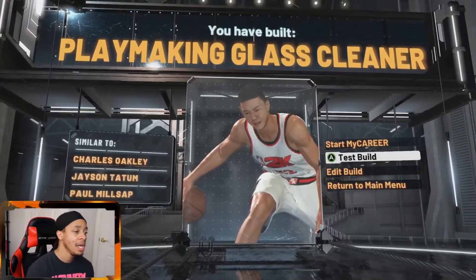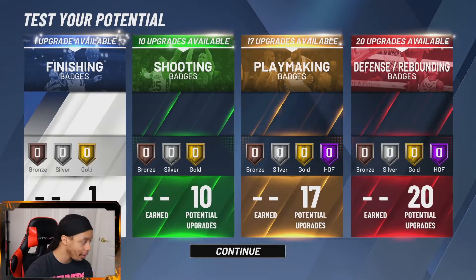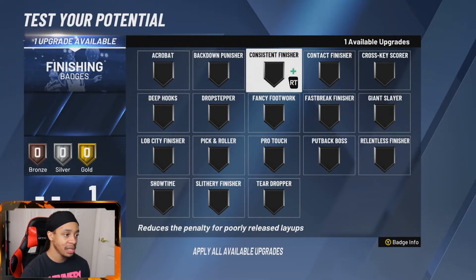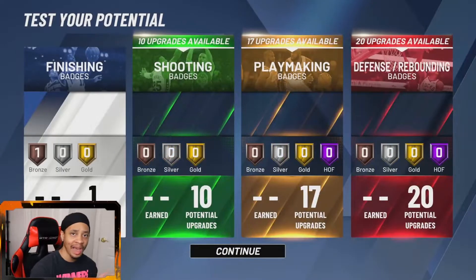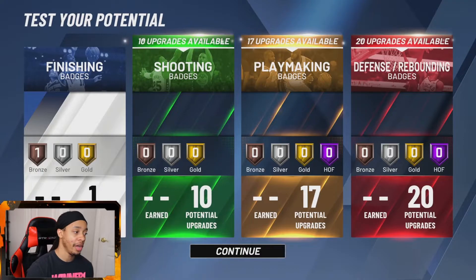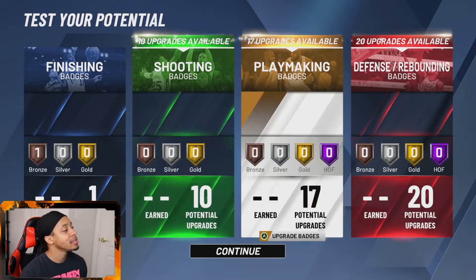Now let's get into the badges and I'll show you what I would equip for this player build. The badges are going to make you OP. For finishing, if you don't do slithery, you should do relentless on bronze — you can always change it after. These are just my opinions; feel free to change badges, there's no right or wrong unless you're using all the worst badges in the game. I have badge tutorials and videos on this channel in a playlist.